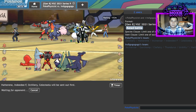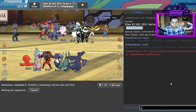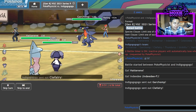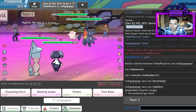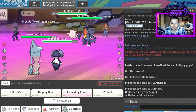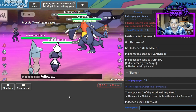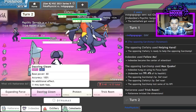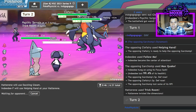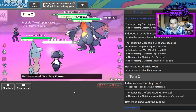Celesteela feels pretty good under Trick Room. Even though I'm like a faster Celesteela, I kind of just like the option. What niches does Octillery have compared to other mons? It's like the slow version of the Sniper Pokemon. I'll go ahead and Trick Room here. I don't believe Helping Hand Earthquake will KO me. I'll go ahead and just Helping Hand a Dazzling Gleam here.